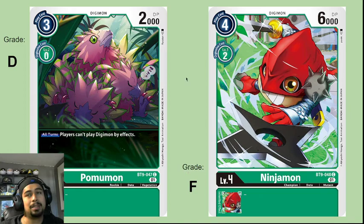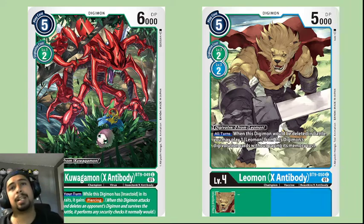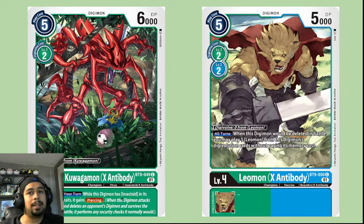Kuagamon X-Antibody provides Insectoids with Piercing as an inheritable — that's pretty good. In Insectoid decks you're going to get Piercing from this Kuagamon. It also digivolves for zero from a regular Kuagamon, letting you turn into the X-Antibody version. The Piercing is strong and it's 6000 DP digivolving for two from a regular green card. Pretty solid — I'll give this card a B-.